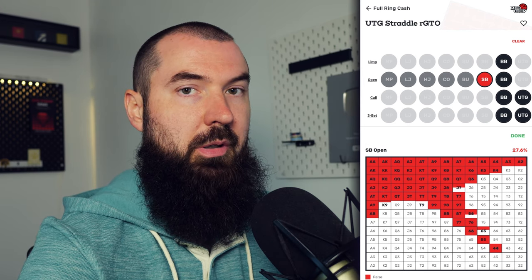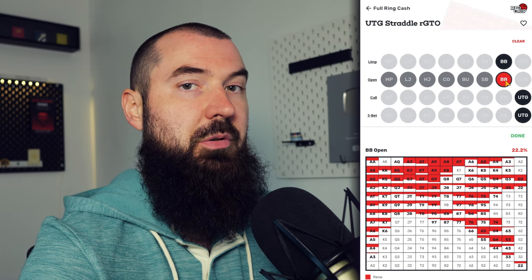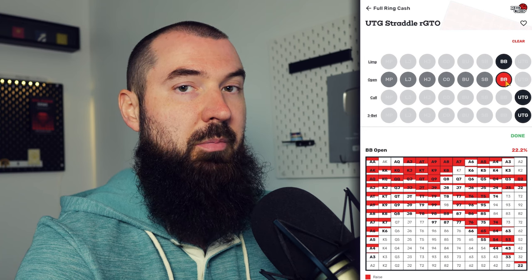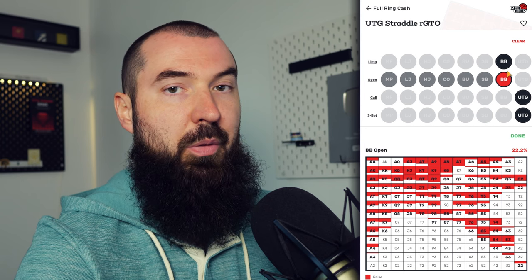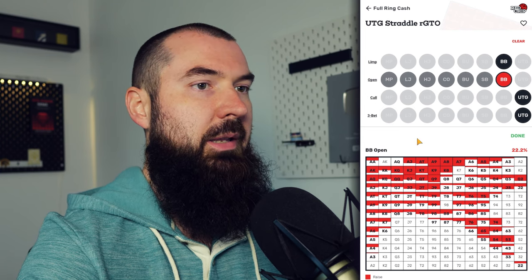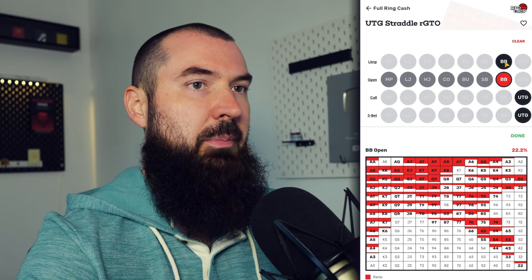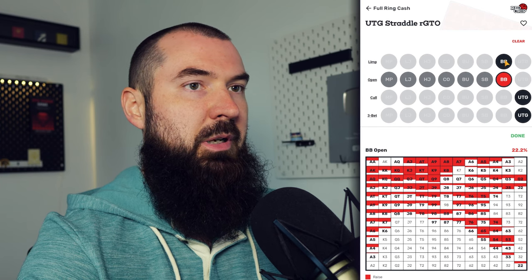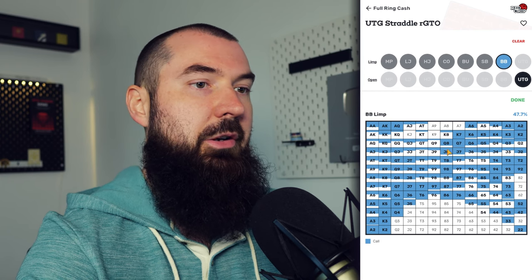There's one more open raising range to look at: the big blind. If it folds around, the big blind has two options — they can open raise or limp and complete, which is really unique. It's an important inclusion, because just shunting the big blind's decisions into fold or raise is massively limiting. The solver likes raising about 22% of the time, and it's interesting to see lots of partial inclusions in the raising side, with the remainder getting filled in the limping side. For example, Ace Jack suited is mostly raised, but the rest gets limped.